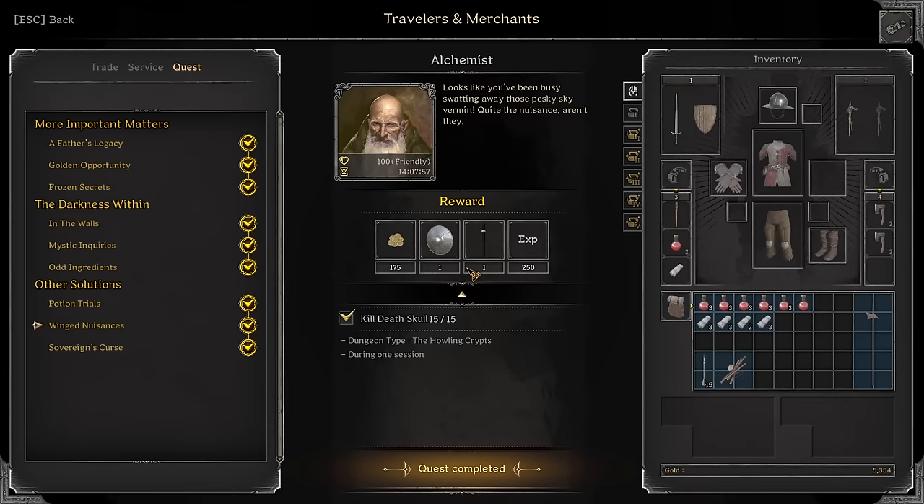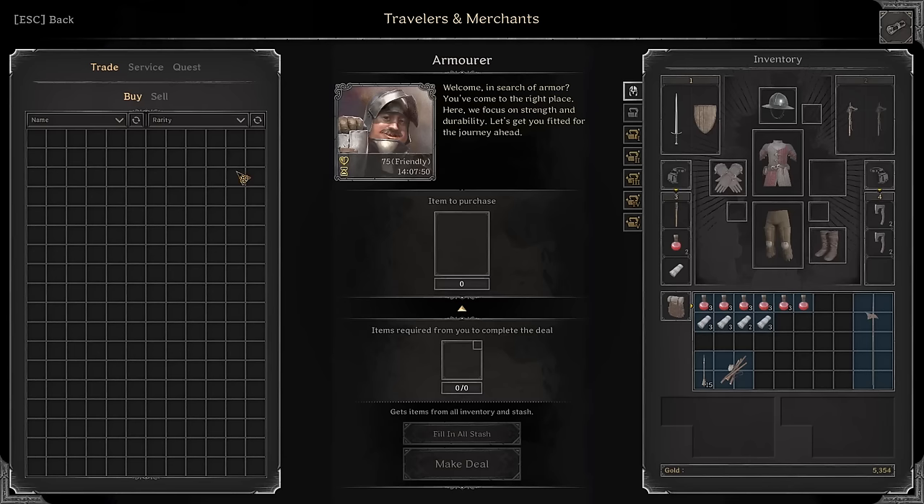Kill 15 Death Skulls in one run — pretty much just load into Howling Crypts and look for Pyramid. Boom, done. Sovereign's Curse: Kill five DM Berserkers and kill one Ghost King. Nothing too crazy there.